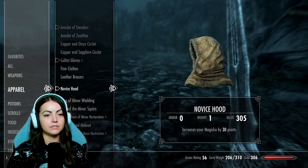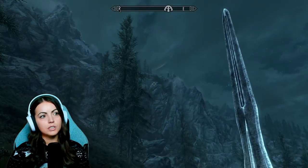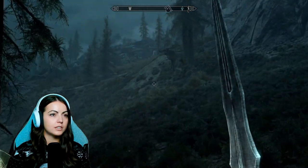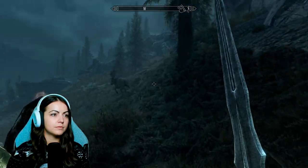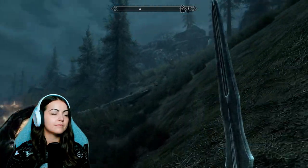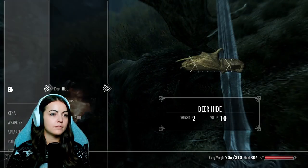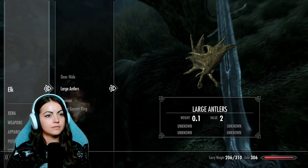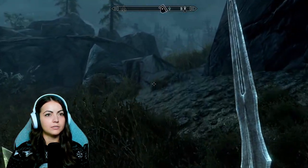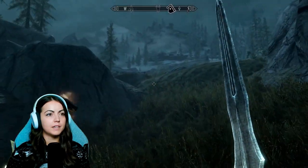Looks like there might be a house up here. Ooh, look at the moon! You're not gonna hurt me, are you? Big moose thing? Elk? I can eat that? Why'd you have a ring on you? That's rather odd. I see a dragon symbol — what does that mean?